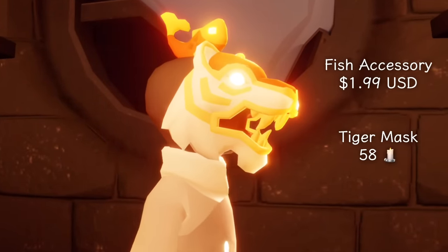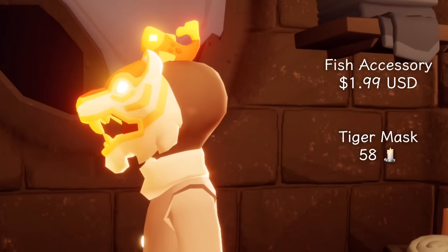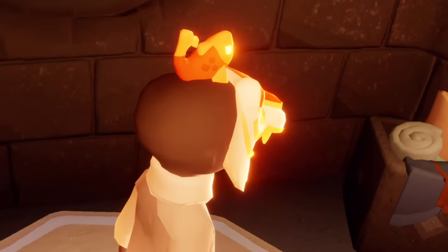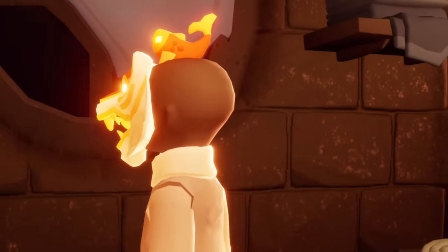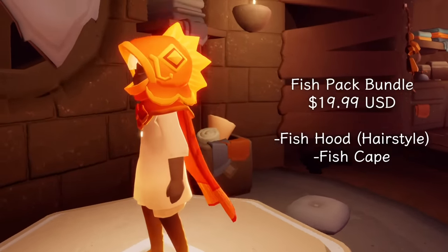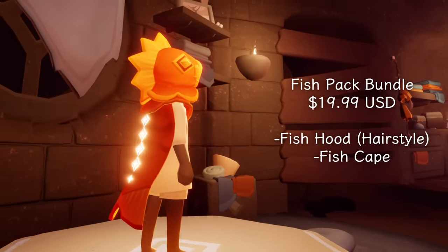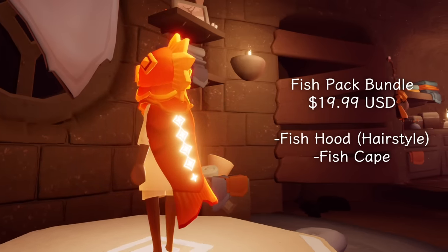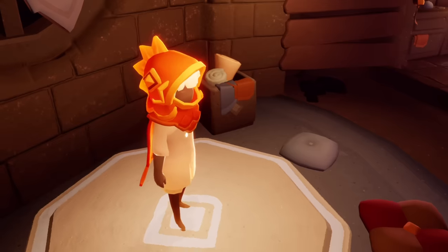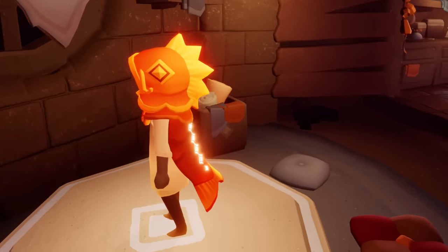And then we have the fish accessory for $1.99 USD — that is a hair accessory. And the tiger mask for 58 regular candles, from the Year of the Tiger. Really adorable — I love the shape of the tiger's mouth, it's so well done. And then we have the fish pack bundle, which is probably one of my favorite outfits in the game. This comes with a fish hood, which is actually a hairstyle with cute bangs in the front, and the fish scarf cape. They just fit together so perfectly — they're adorable.